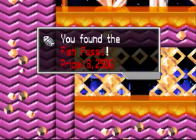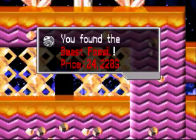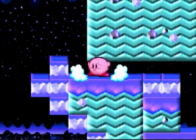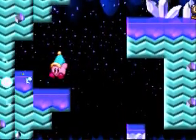Go through the door over there after blowing up on the bomb block. Get the fish fossil and the beast fossil. Yes, I already know what those two fossils were. I apologize for prior knowledge, okay? I apologize.